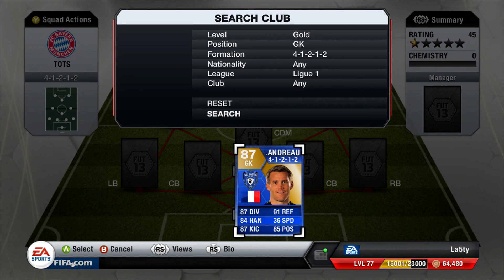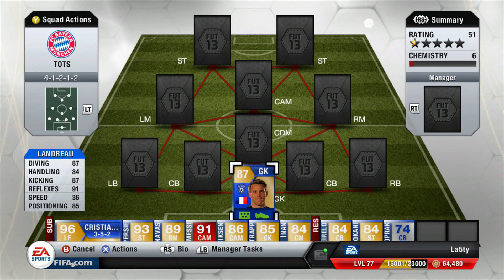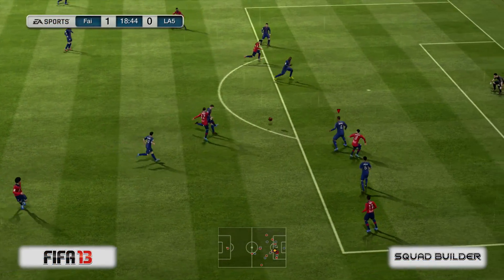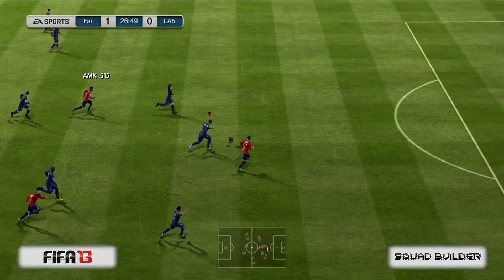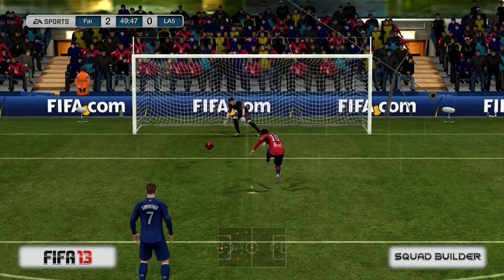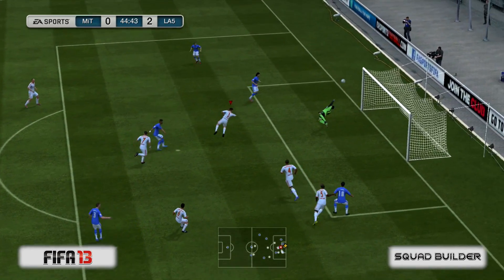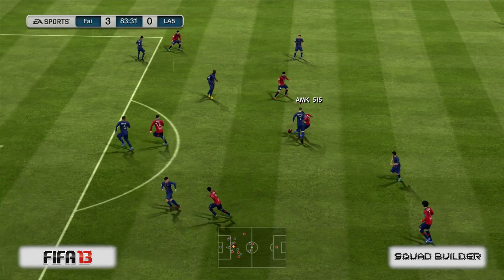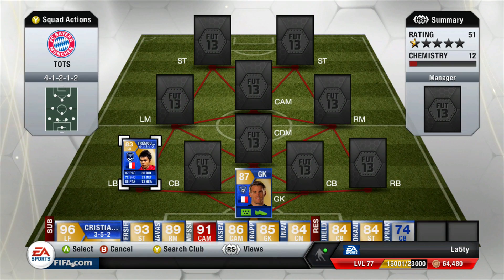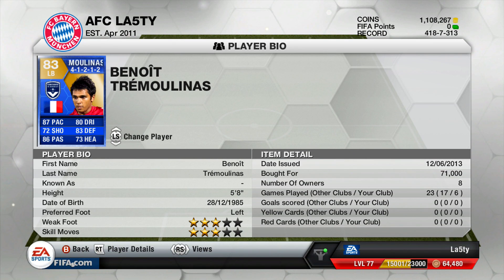First player of the team is gonna be the blue card Landrao — Mikael Landrao — 87 diving, 91 reflexes, 84 handling, 87 kicking, 85 positioning, really solid stats. He's only six foot, which is a little bit small, and he costs around 50k. He didn't often hold the ball; he always parried it away, sometimes pushing it straight to the opposition, but overall he was a pretty good keeper. I would recommend him for 50k.